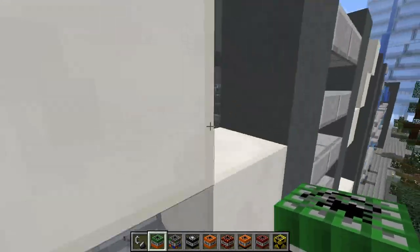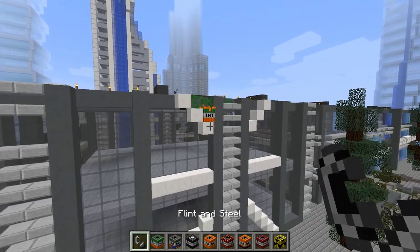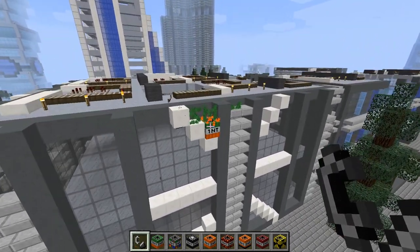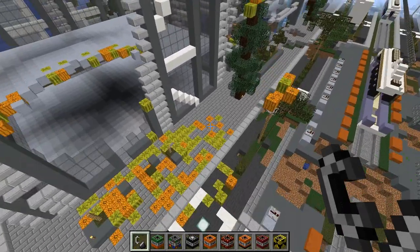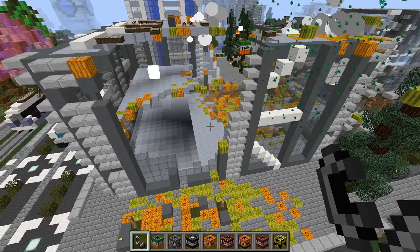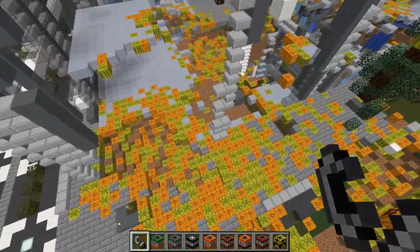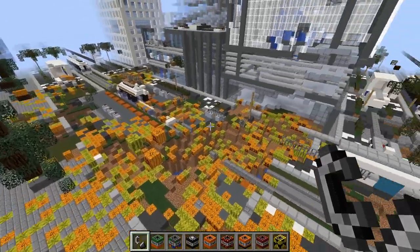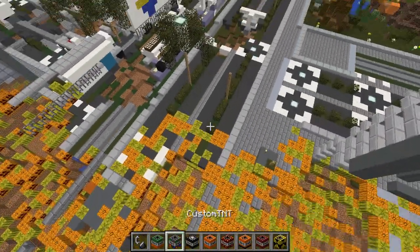Let's put this right here - this is the Easter egg TNT. Oh hey, that's interesting! Oh there's a lot of them now. Look at all the melons and pumpkins! I don't understand why Easter egg TNT does that.